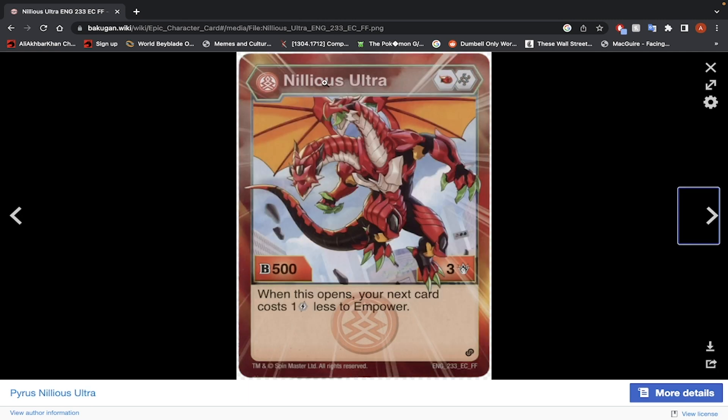Pyrus Nilius Ultra — Fire Fist and Helix Core, however 500 B-Power, 3 damage. When this Bakugan opens, your next card costs 1 less to empower. If you're going to use an empower deck, maybe you can work with this Bakugan. It's not horrible. Its stats are a bit too low, but if you're running an empower deck, maybe you can play around with this effect. So I'd say: if you're running empower and you have the space for this Bakugan, use it. If not, don't.